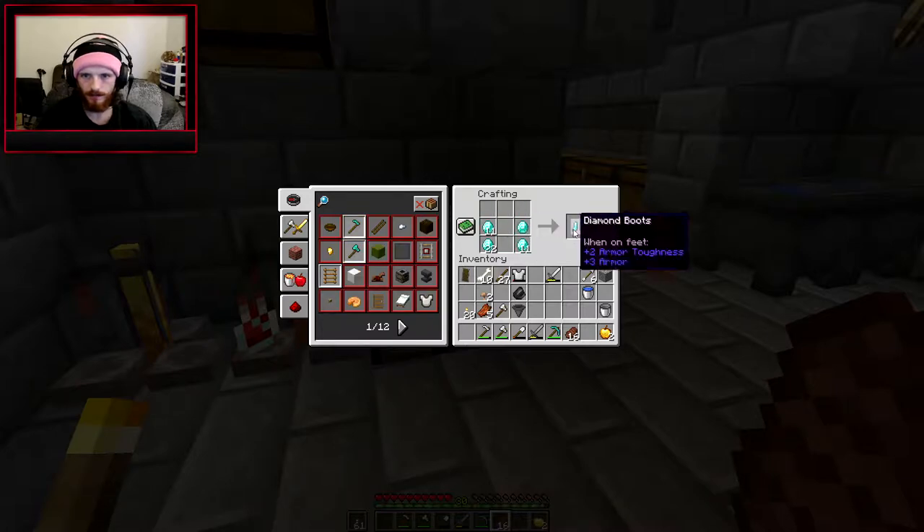We're gonna go ahead and just make some boots real quick, some pantalones, a chest plate, helmet, and ourselves a sword.